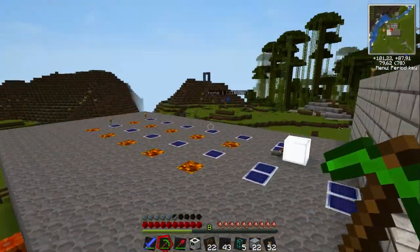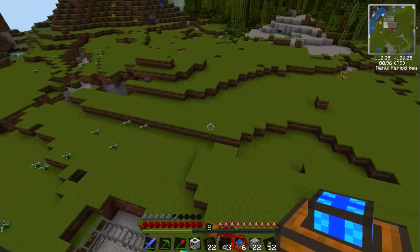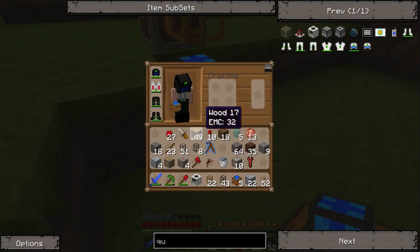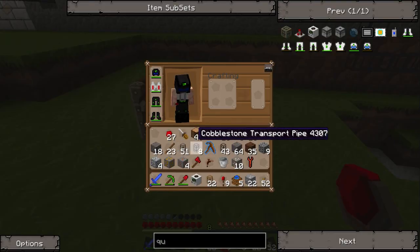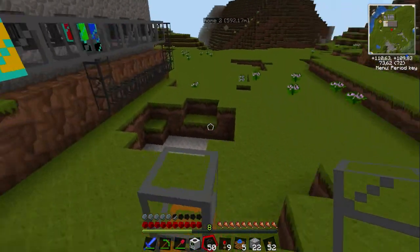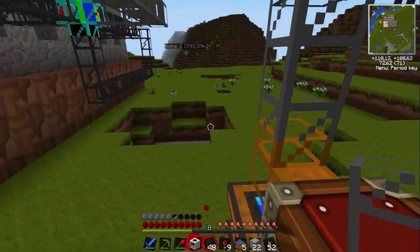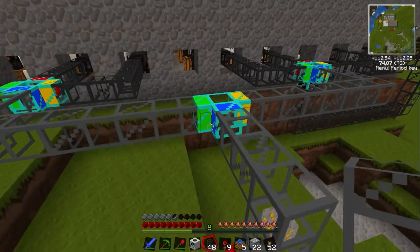That should enable me to get that redstone engine some power. So here is our testing chest, redstone engine underneath it, redstone torch to give it some power, and then I'll need some stone transport pipes. Stone and stone — that should basically become the quarry. I'm going to start out with one gold pipe and a couple of these. It's already starting to sort everything, and I'll put some of these in between — let's see if it works out.